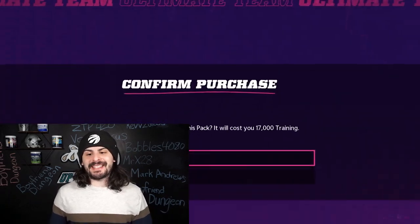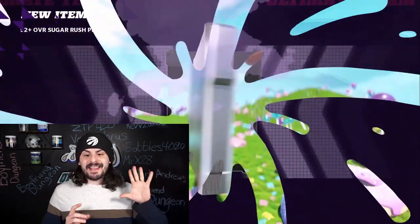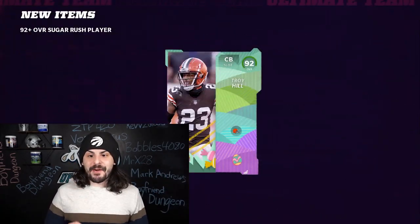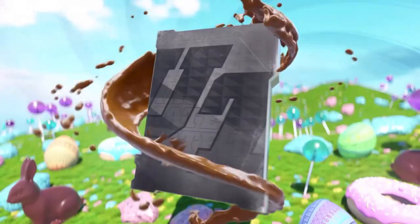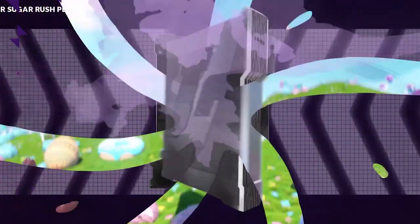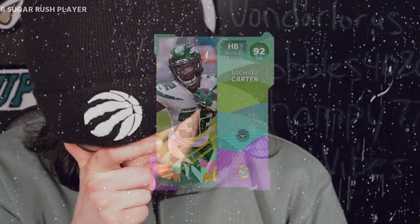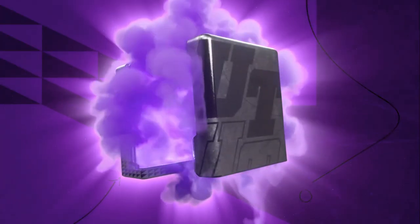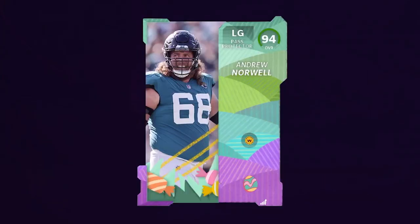Let's jump into the 92 pluses and see if these are even better. We already got two 96s, let's see if we can get even better overalls here. The 92 plus re-rolls were actually really bad for us — we did not hit a single 96 out of all of those packs. This was so painful; we were getting the same cards over and over again. One bright spot was that we did get a 94 overall left guard in Andrew Norwell.